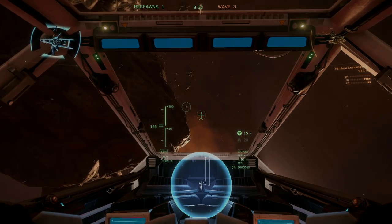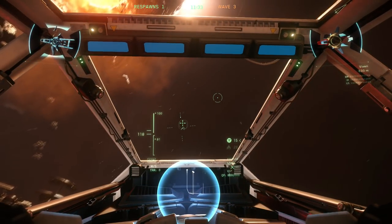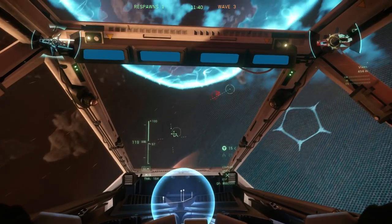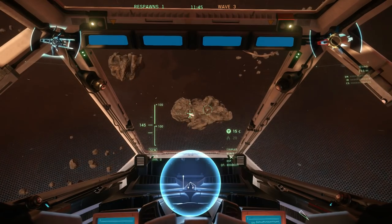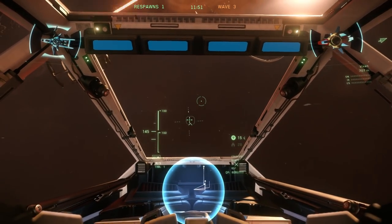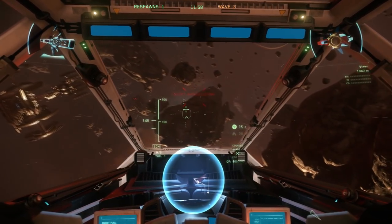You'll notice the reticle moves freely when all weapons are gimballed. However, if you have fixed weapons, you may want to deactivate gimballed mode by pressing Modifier 2 and J. Modifier 2 is the Alt on the right side of the spacebar. After pressing that, your weapons fire straight ahead instead of wherever the reticle is pointing.